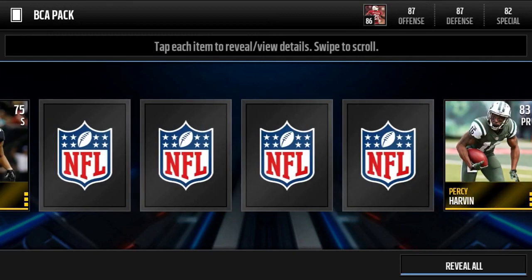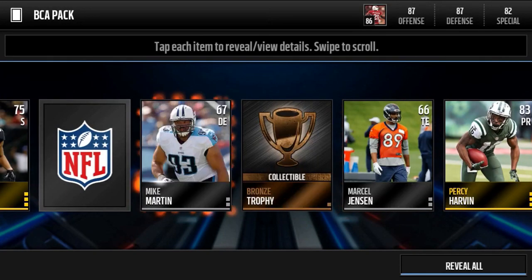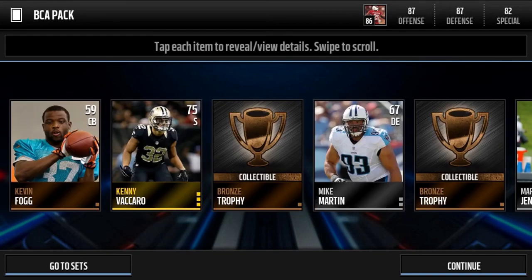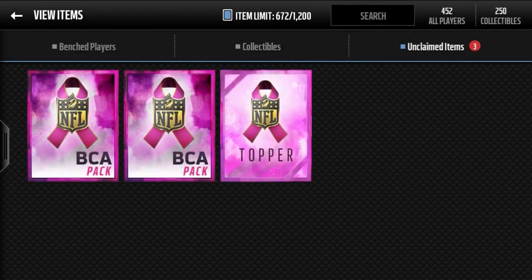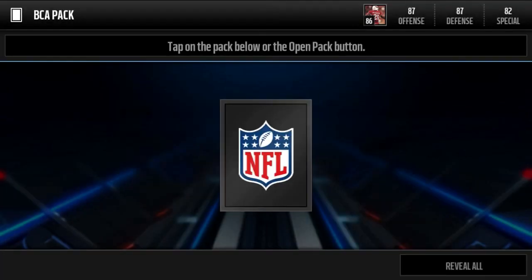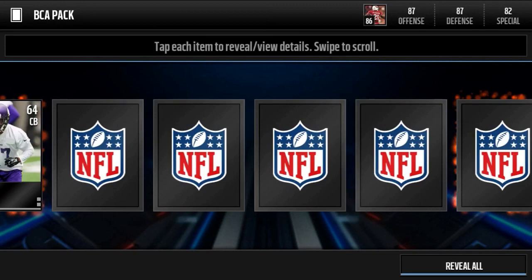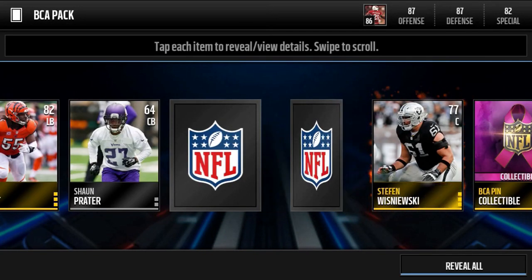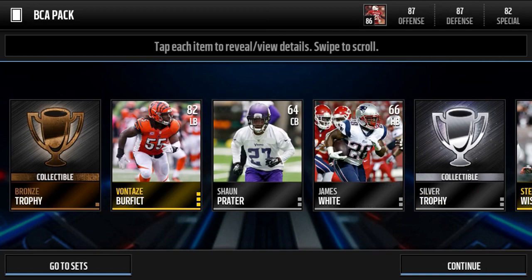So far we've got Luke Kuechly and Earl Thomas — two of the elites pulled — and I believe we have a few more. The bundle topper is coming up very soon. Also, if you guys want to see me do a two flashback pack opening tomorrow, smash that like button — if we can get 250 likes I'll open up two flashback packs and post it.